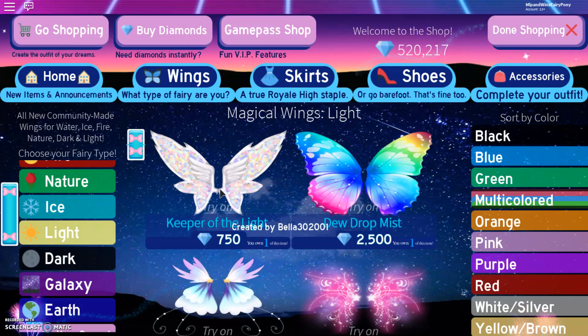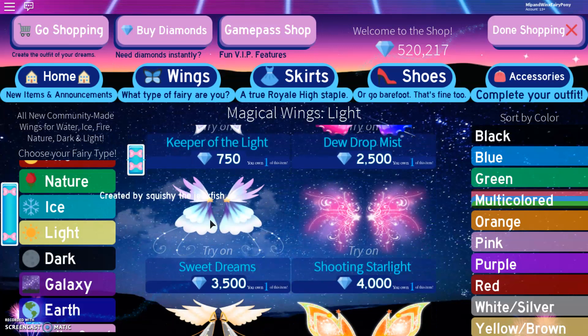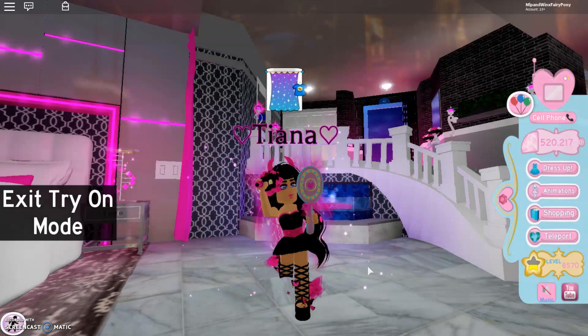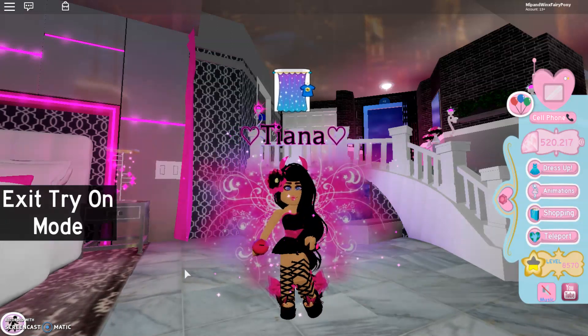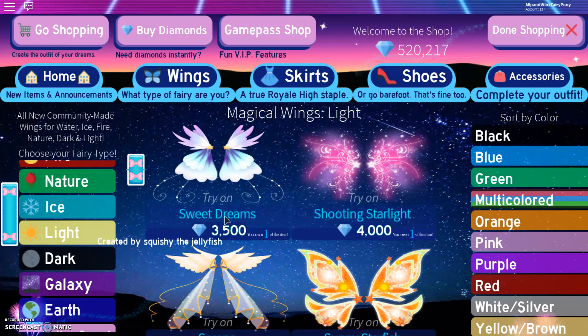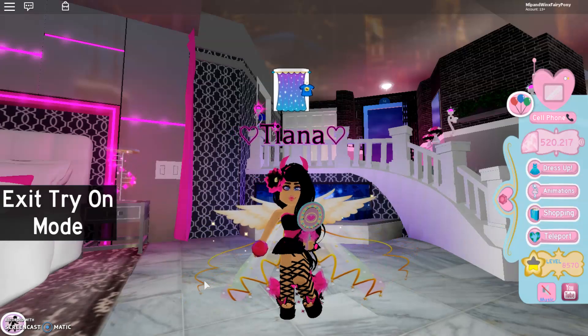Now we are on to the Light Wings. Starting off we have Keeper of the Light, which is the cheapest out of the Light Wings — they are so beautiful, they look like angel wings but they are rainbow coloured. And coming down we have Sweet Dreams, which are very cute — I think they have cloud effects. And Shooting Starlight by Lizzie Winkle — she's made quite a lot of wings, and they do remind me of the old wings. I'm really glad to have those because they're very beautiful. And then Serena — it's like baby angel wings, it's really nice.